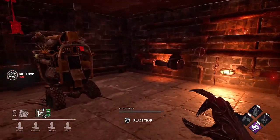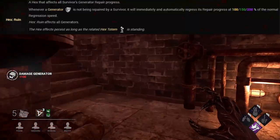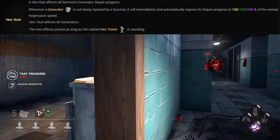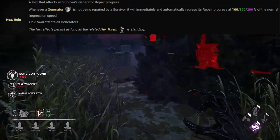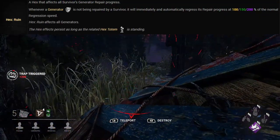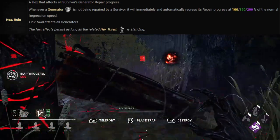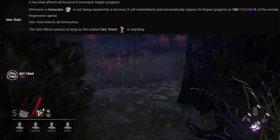Hex Ruin is the Hag's next teachable and unless you are extremely new to the game or been living under a rock for the last few years, you will have come across this perk quite often. It affects all survivors' generator repair progress when a generator is not being worked on. If a survivor leaves a generator before it's completed, it will automatically start to regress the repair progress by 100, 150, or 200% of the normal progression speed.